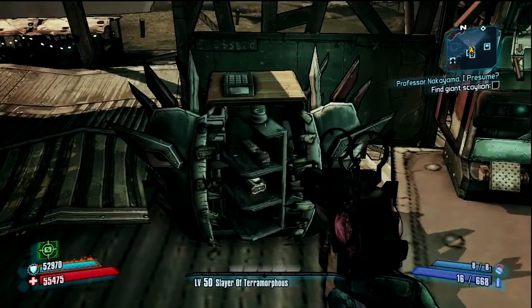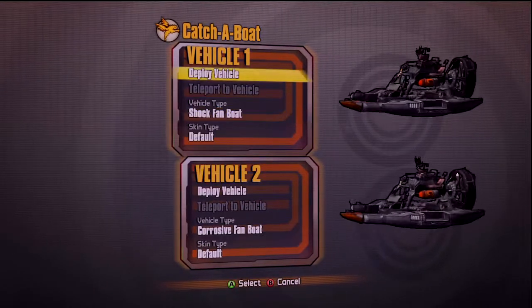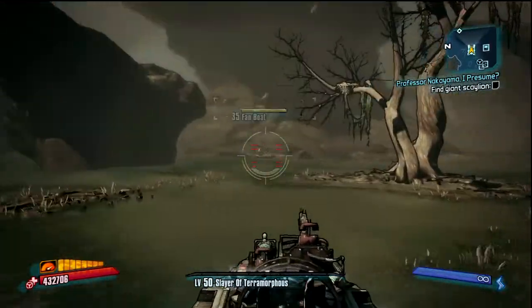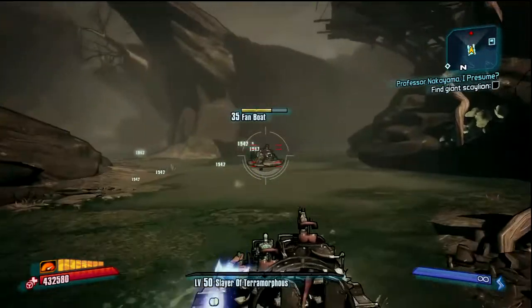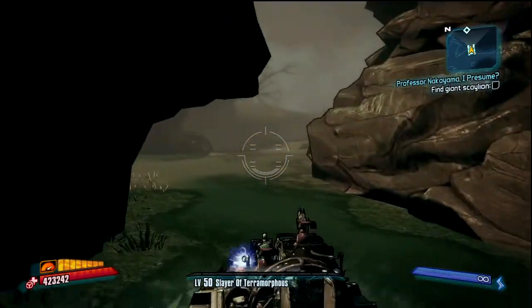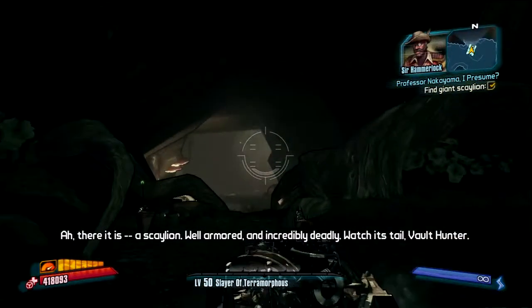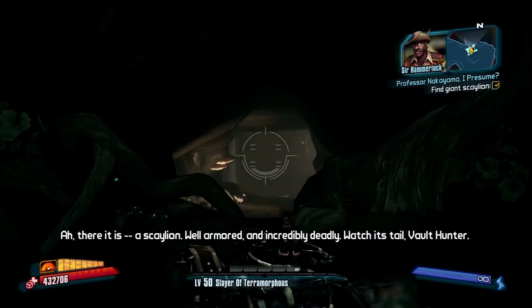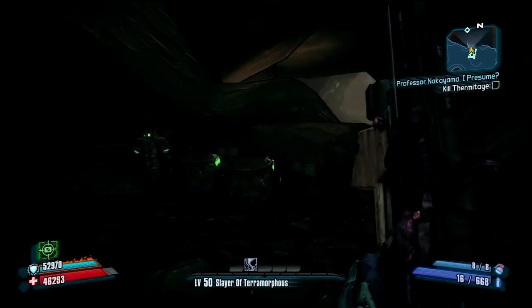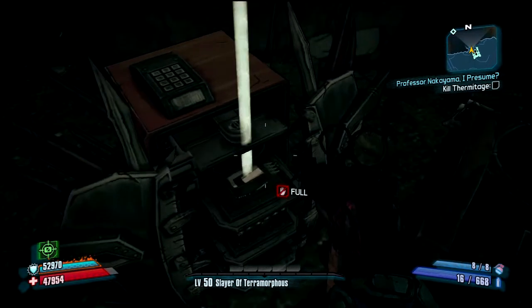I'll take the electric one. That was one of the downsides of that DLC - the loot at the very end, once you defeat that giant T-Rex, the loot is quite horrible. I really wish they would have put better loot in that one. But the vending machines have some - I think it's called Torque tokens.